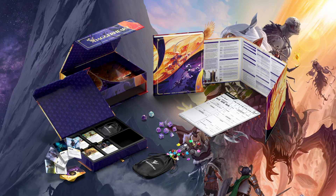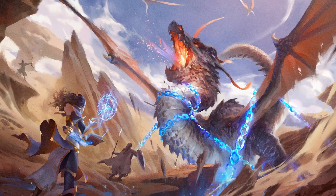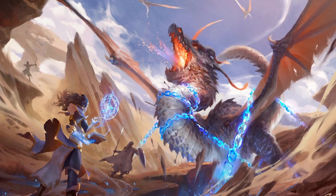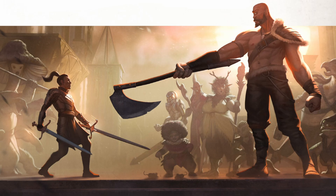Daggerheart is out, and it's building up quite some hype. It's fantastic at collaborative storytelling and incentivizing players to engage with the story. And with all that focus on role-playing, I know everyone is asking the real question: how do I optimize Daggerheart characters?